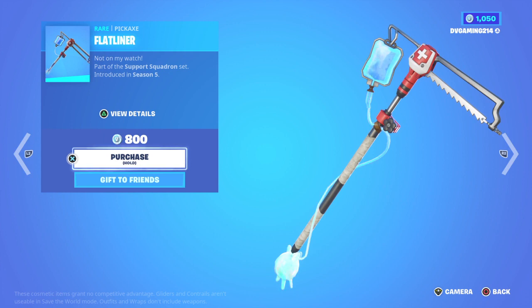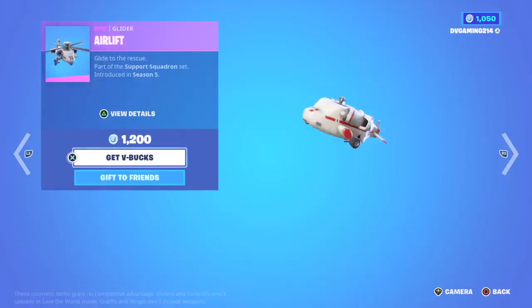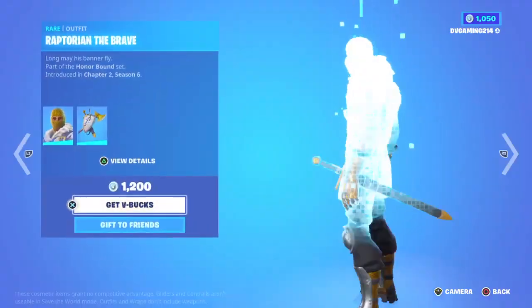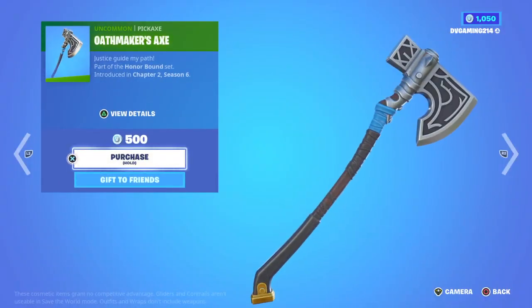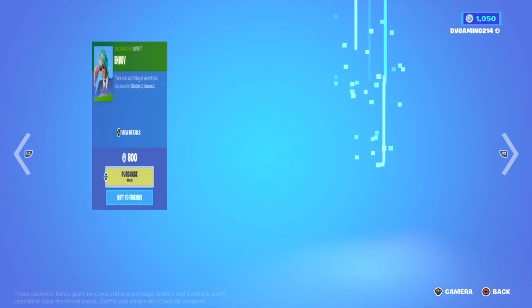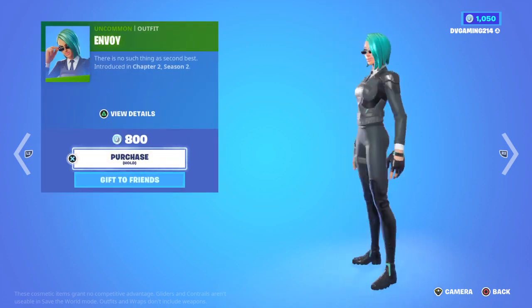Is that a blade? Wait, why is there a blade on there? That's pretty cool actually. Then we have this skin with the back bling, and we have this pickaxe. Why do they make so many pickaxes that look like this? Makes me mad — like the Optimus Prime pickaxe.